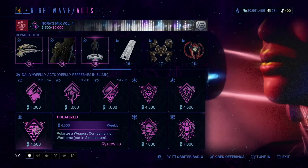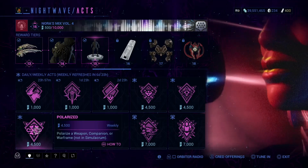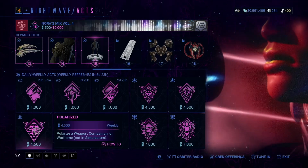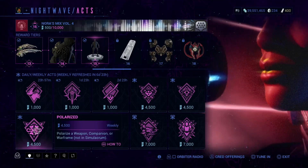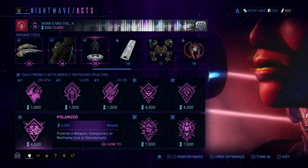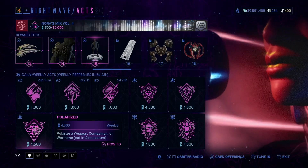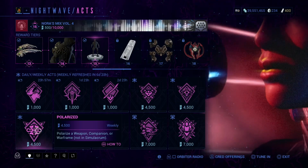Polarize a weapon, companion, or warframe — not in the simulacrum. So as long as you're not in the simulacrum, if you use a Forma on a warframe, a companion, or a weapon, that counts. And I believe this does work on the Necramech as well, so definitely keep that in mind.